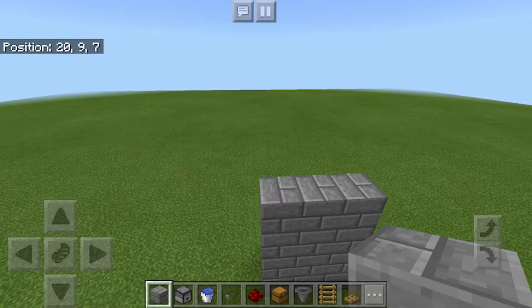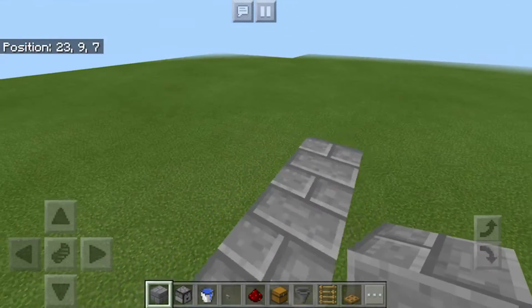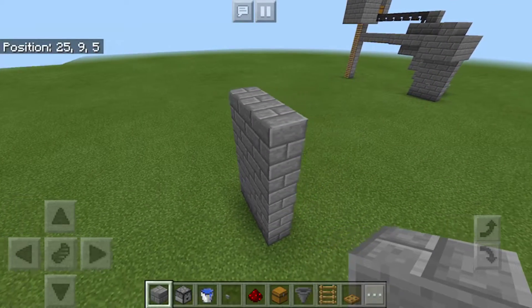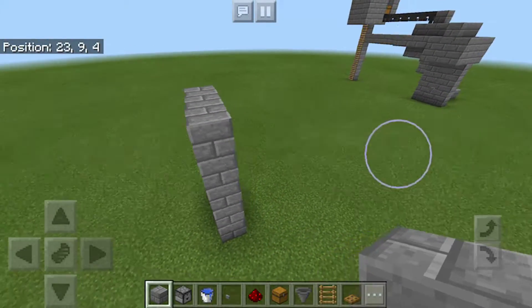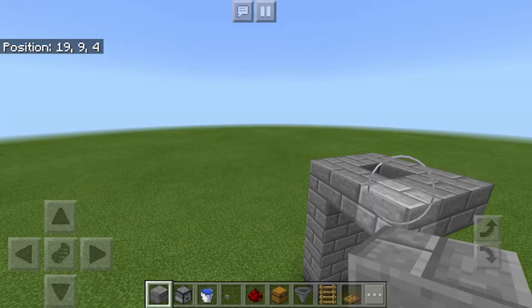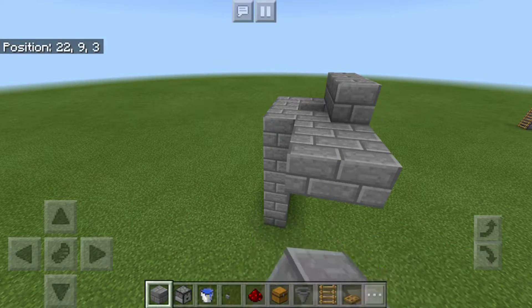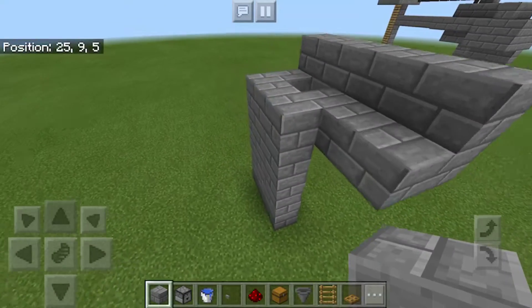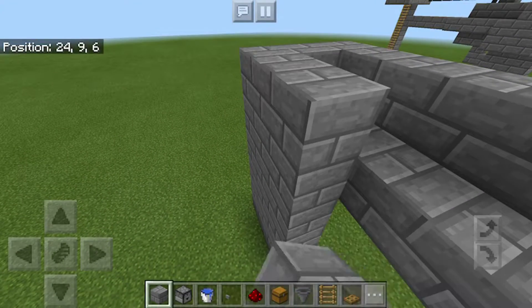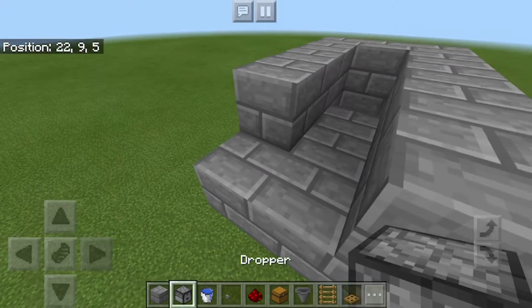Usually when I make these, I make them in survival. And in survival, I usually make my houses in caves, so I just carve this right into the wall. It's just easier for me to make my houses in caves on survival. So up here, this is where you're going to be putting the water and the dropper. Let's just do that.